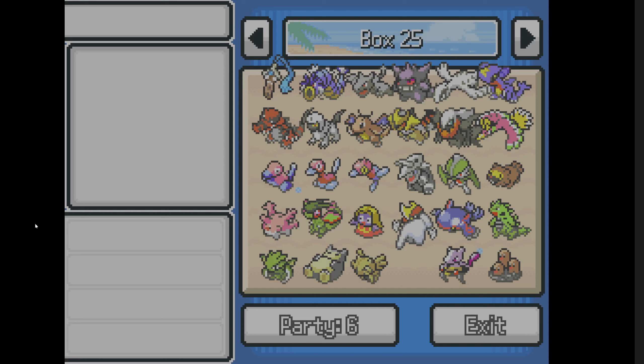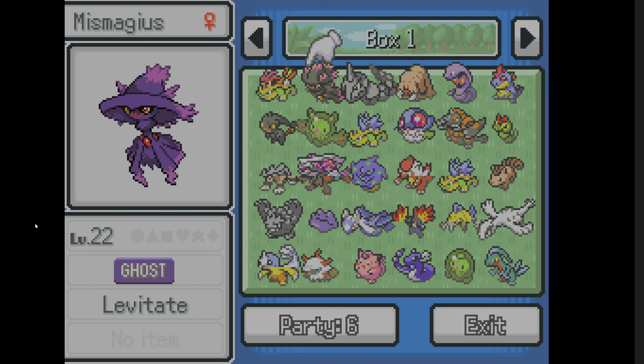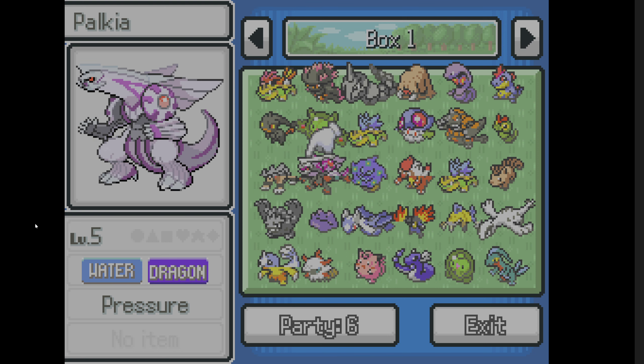Alright, we have a new format. We're starting off by checking out which Pokémon we have for a viewer request, then combining that Pokémon into the first form, and after that taking it into a level-appropriate area to see how it does in combat. I have a long list of current requests and I think we should start with the most recent. We're going to be doing Palkia-Dialga, Dialga-Giratina, and Palkia-Giratina eventually in their own videos.